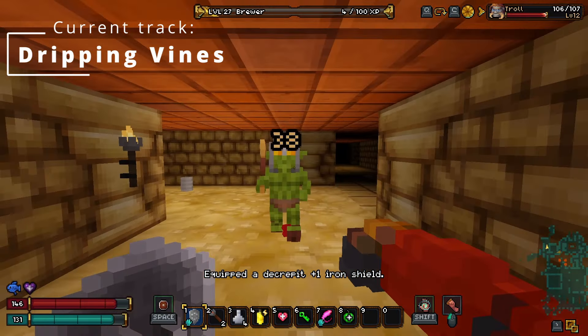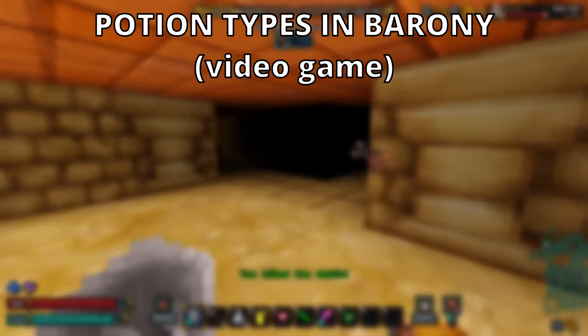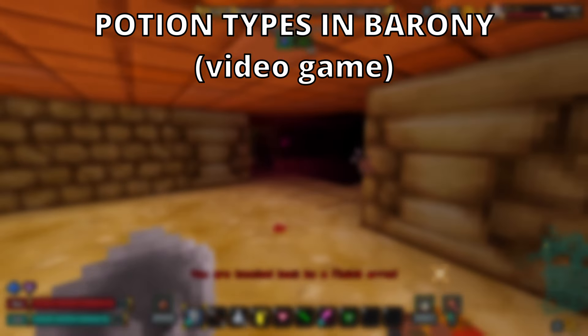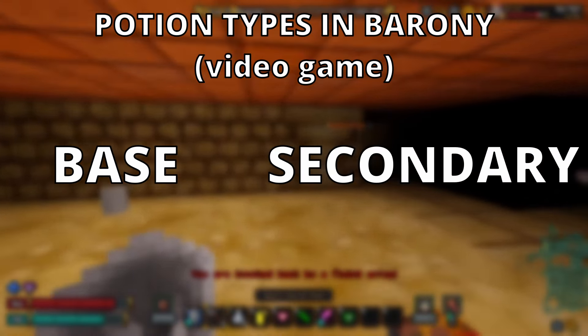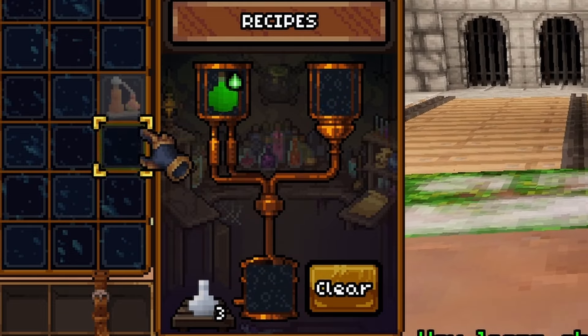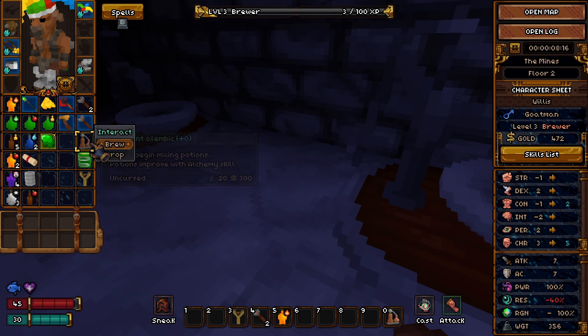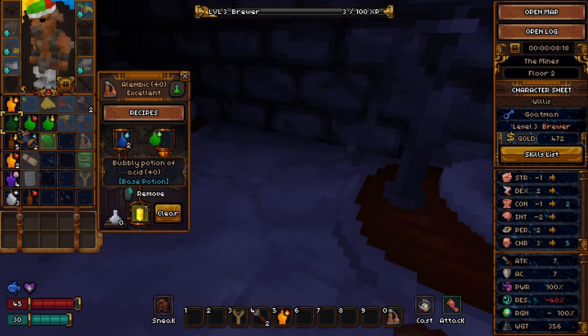Alchemy in Barony can be an intimidating thing, but have no fear — it is actually quite simple. Almost every potion is separated into two categories: base and secondary. To brew a potion, you simply place a base potion and a secondary potion into your Alembic, and now you have created a grenade. Be very careful as to not mix acid with something it doesn't have a recipe with, however, as this will...